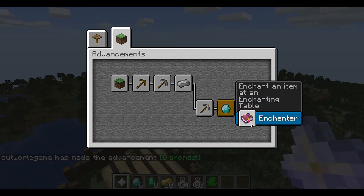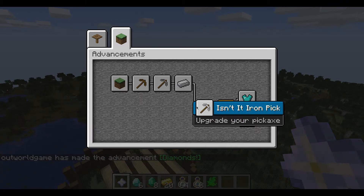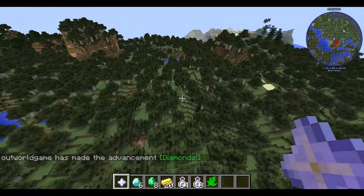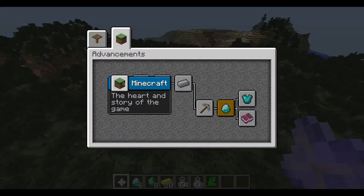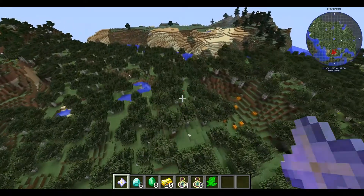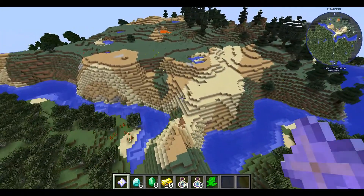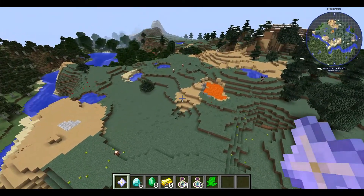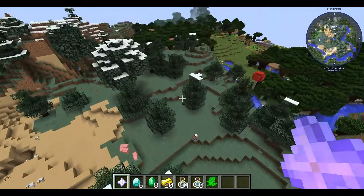This is weird — it's not throwing all the advancements. But yeah, now advancements, unlike achievements — well first thing is there's cheats enabled. They don't get disabled, but another thing is that they actually unlock things, like getting diamonds actually unlocks the crafting recipe for an enchantment table.